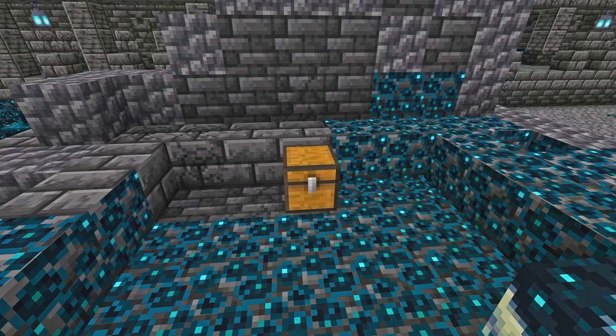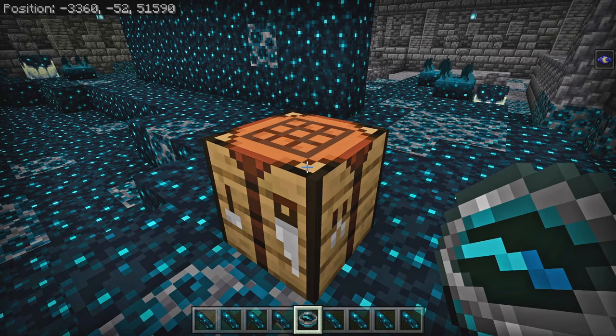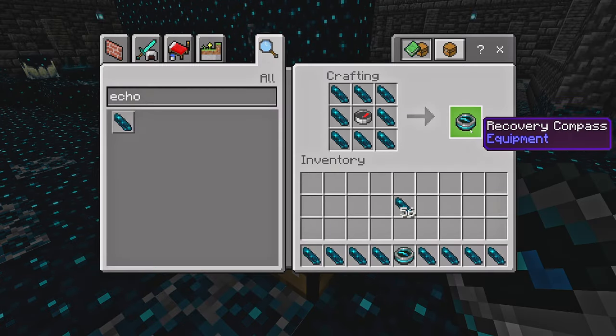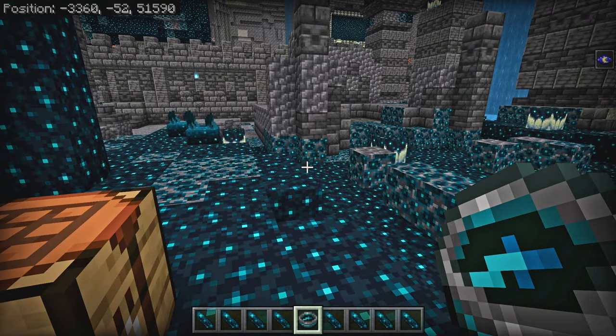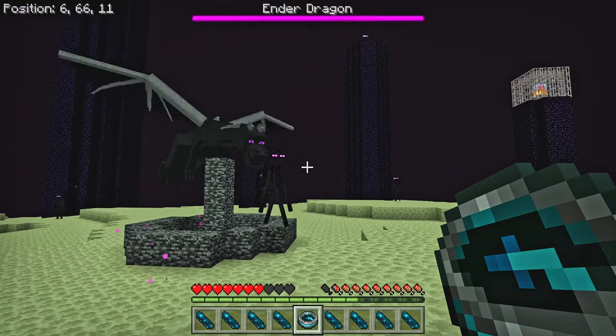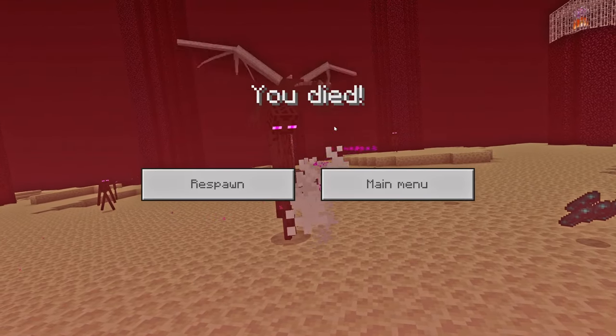Moving on, the ancient cities finally have some loot worth exploring for. They have added Echo Shards, which you can use eight of along with a regular compass to craft a Recovery Compass, which sadly doesn't point you towards another ancient city so you can actually find them. Instead, it points you to the last location where you died, unless you're in a different dimension or you haven't died yet, in which case it'll just spin around a bit.